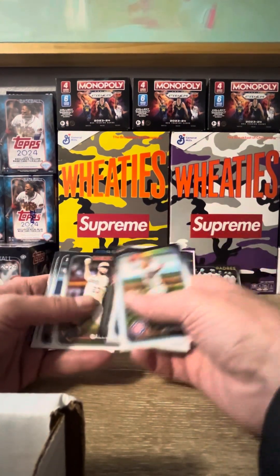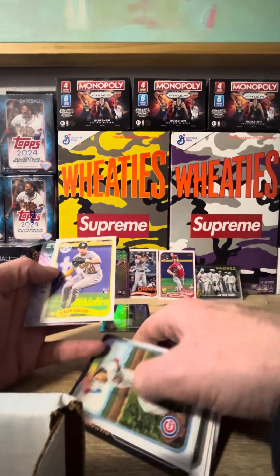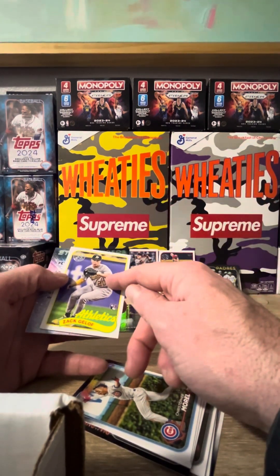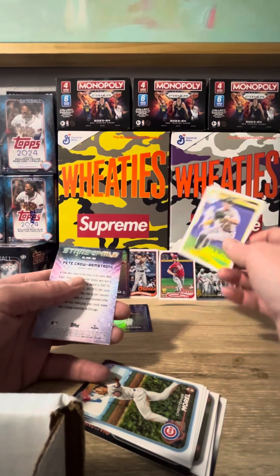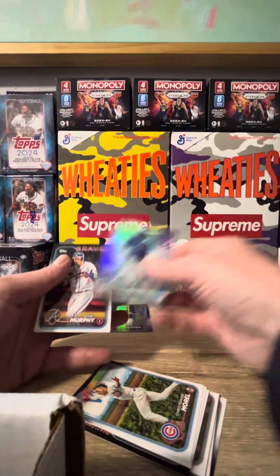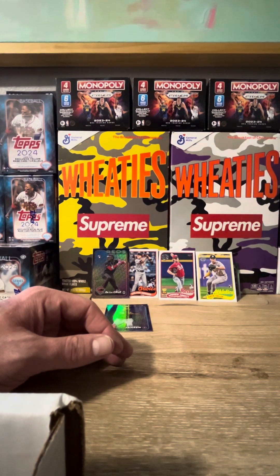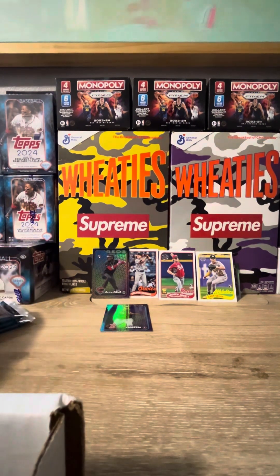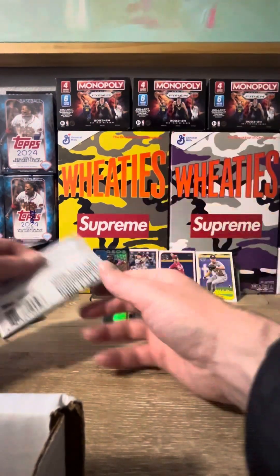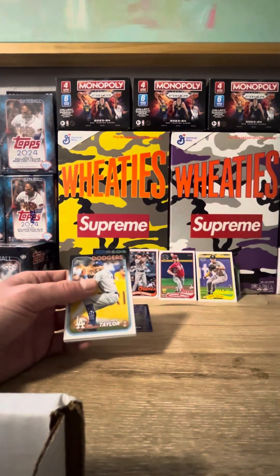Nice, take that one right up front. Morel, Varsho, Canzone, Gallen — rest of the pack's probably just going to be base. Collecting the personal collection of Zach Geloff this year: I've pulled a gold, I've pulled a mojo chrome, and now I've pulled the 89 rookie card — happy with that. P. Crow Armstrong and Sean Murphy. That Ellie De La Cruz right there alone shows you — everybody's throwing the box back, and I knew something was going to be in there.